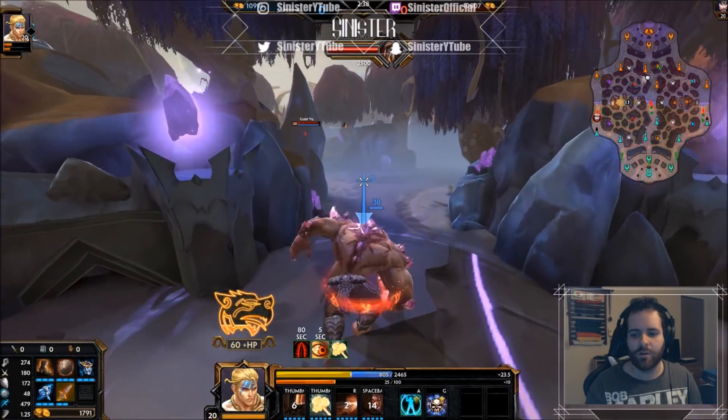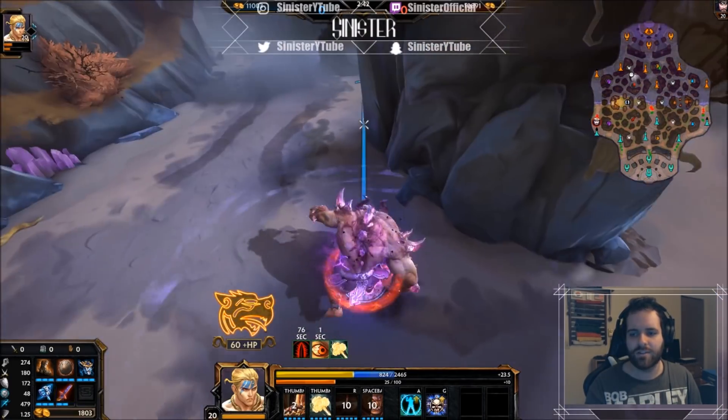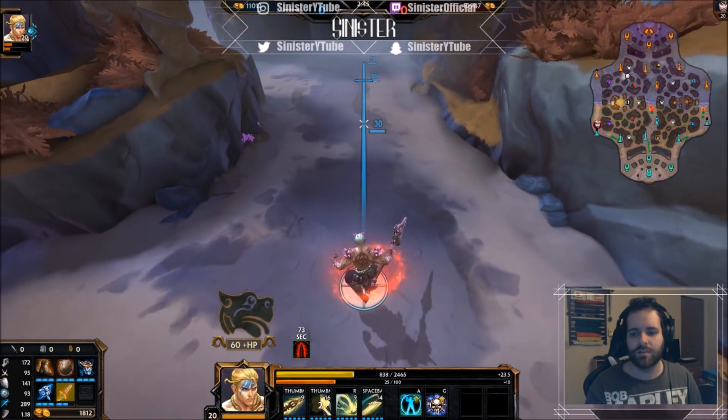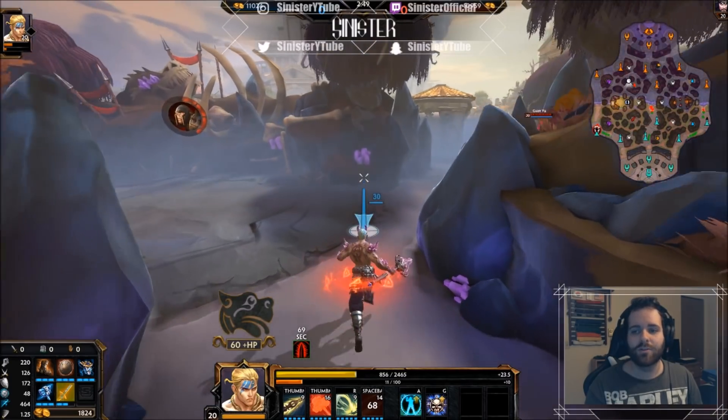When he's in his big guy form his abilities are definitely awesome — he's got a mirror effect going on right there. Let's see if we can get one more dash in. Now we can look at his abilities. The ult is definitely cool.